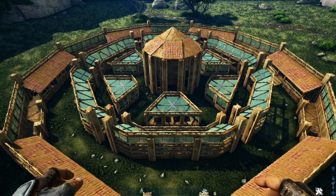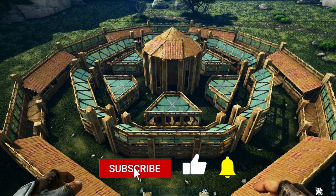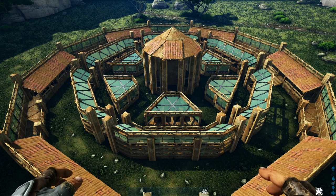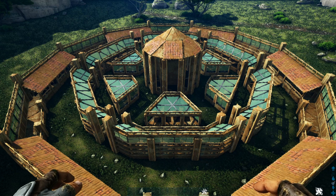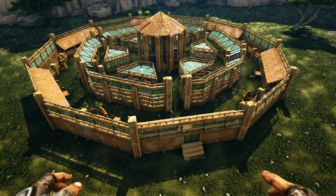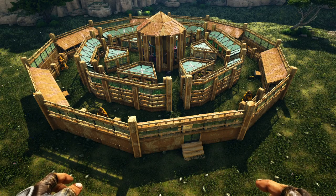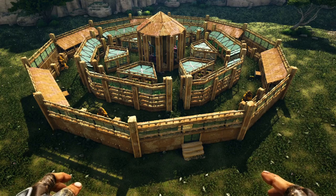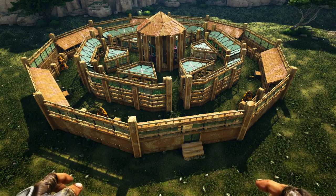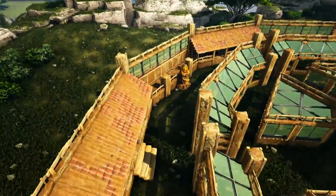That does it for the building portion. I'm not going to show laying all the irrigation pipes since that would add another hour to the video. I'll go off camera real quick to lay out some beehives, bring in some snails and dung beetles, and then show you what this place looks like full of life. I wasn't able to place plant species X upside down in the center like Syntax did, since that's a mod feature. If you want to include beer barrels you can just throw them down wherever.